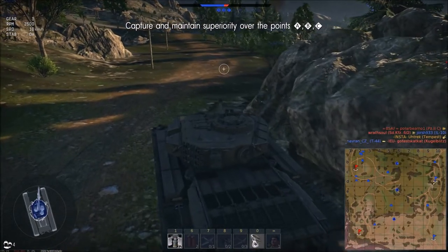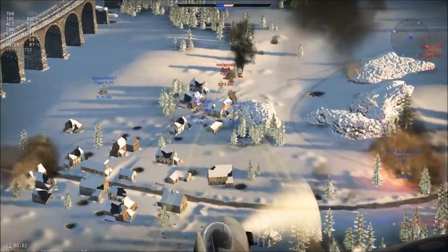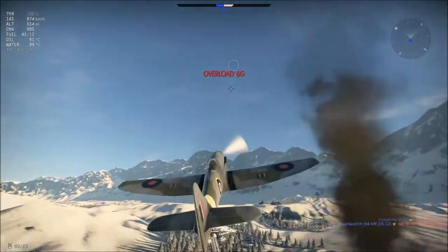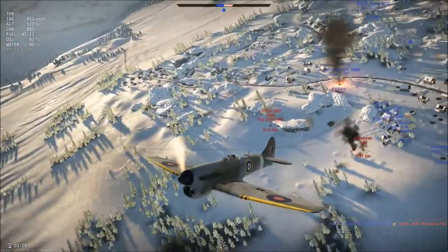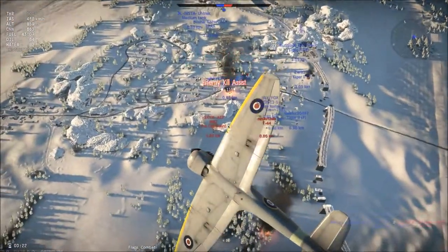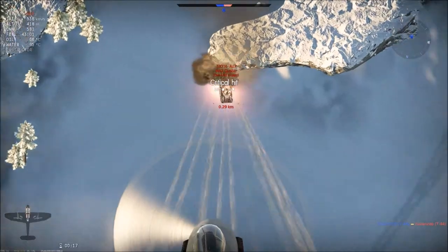Even if you do not kill them, you can get an assist. You can also collect assists by attacking other tanks — just hit as many tanks as you can. Begin with tanks that are closer to your teammates, as they can die soon. They give you the best chance to get an assist, and it really helps with experience point-earning.